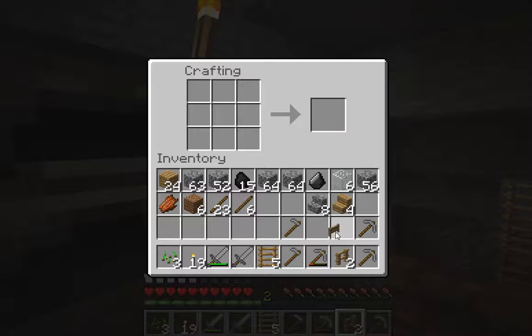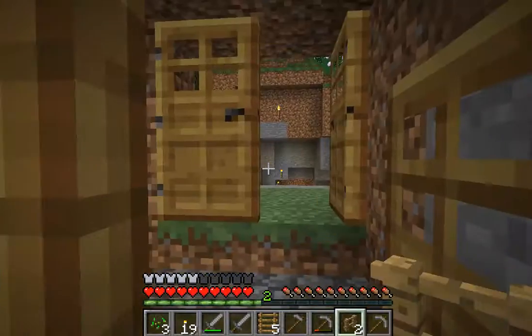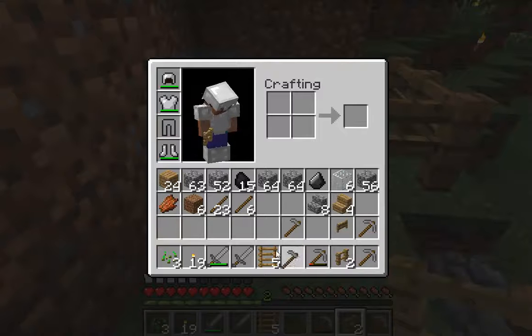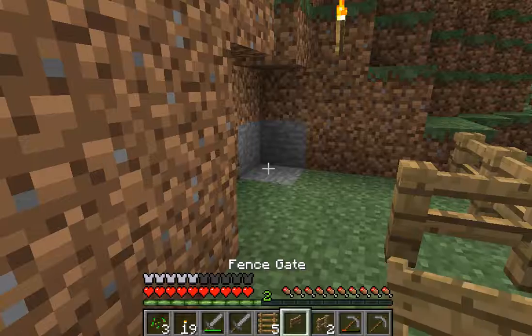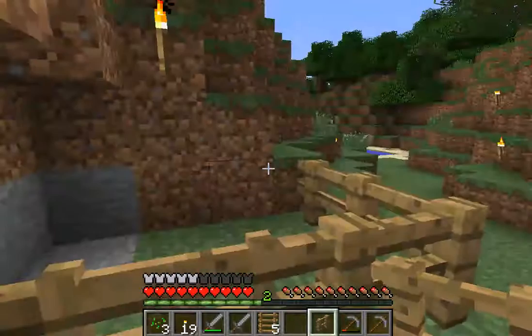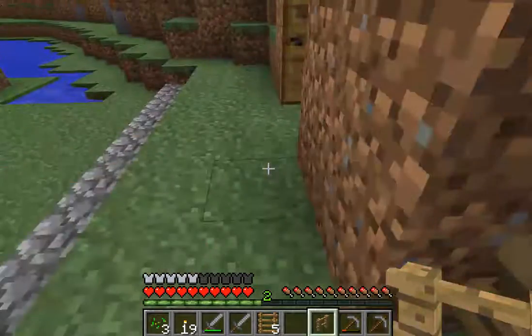Now let me go and place this fence gate outside. Let me take this off from here and put this here. Let me put the fence gate here, and again put the fence here on the sides.